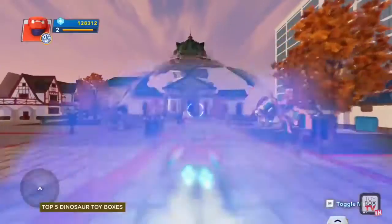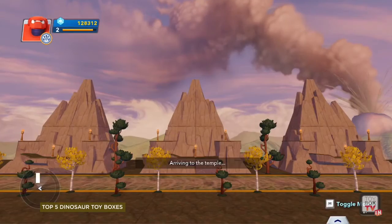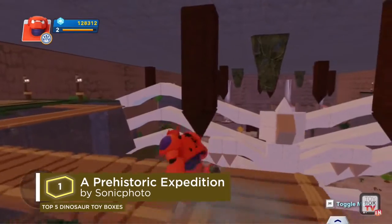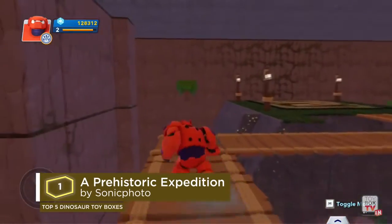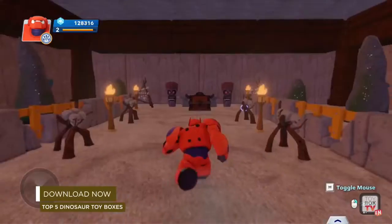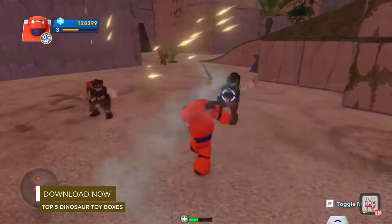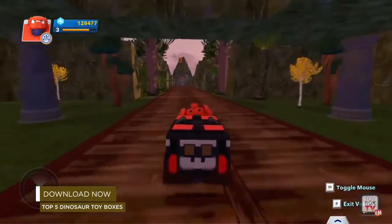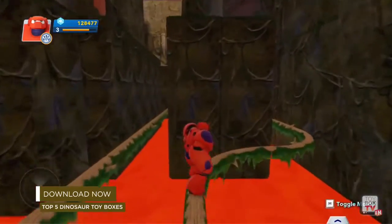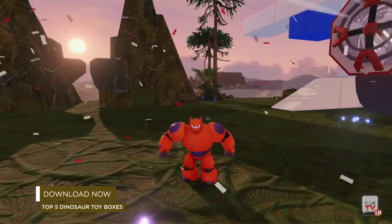And now, for the best toy box worldwide this week: the number one toy box goes to A Prehistoric Expedition by Sonic Photo. Prove yourself as an archaeologist by exploring an ancient temple and embarking on an adventure like no other. Once you find all the fossils in the temple, escape an ambush of thieves on foot, then an ambush of dinosaurs by car, and make your way back to the state plane. Amazing storytelling and level design, Sonic Photo — well deserved number one.